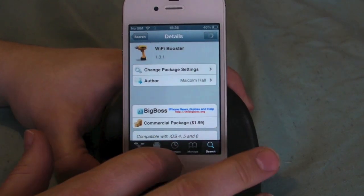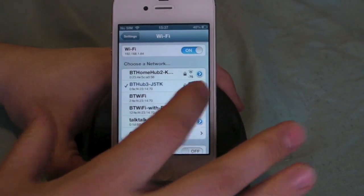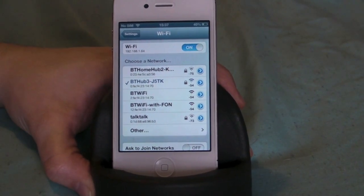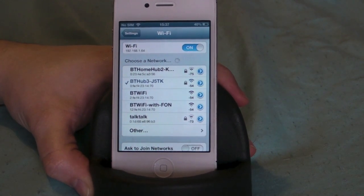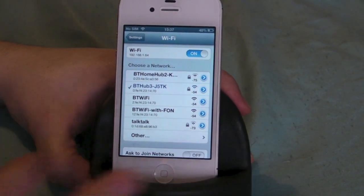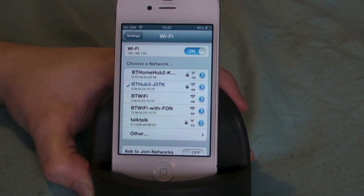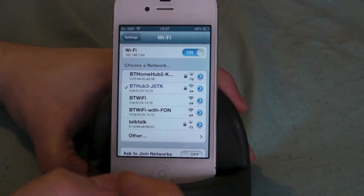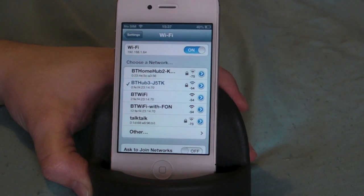Basically all Wi-Fi Booster does is enable you to see the strength of your network and a wider range of Wi-Fi networks. So if you're out and about in cities or downtown and free Wi-Fi is about, it'll give you a wider range of Wi-Fi networks and also shows you the strength of the network, since Apple makes your iPhone have a certain strength threshold for searching Wi-Fi. Now with this jailbreak tweak, it allows you to search a wider range of Wi-Fi connections.